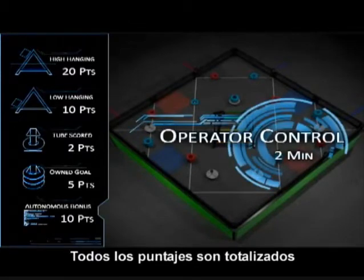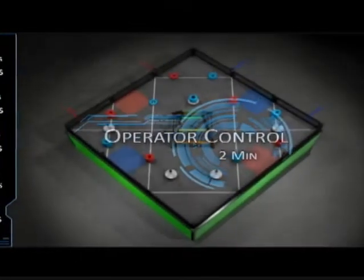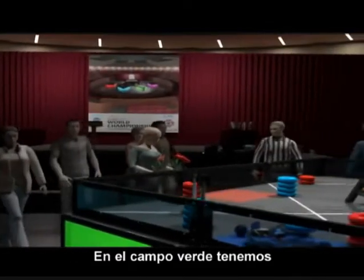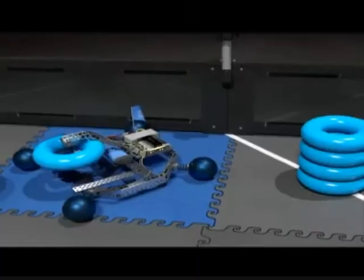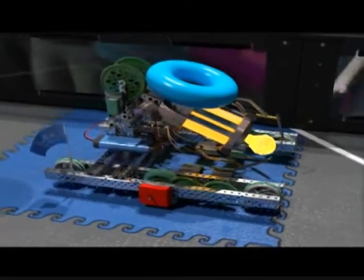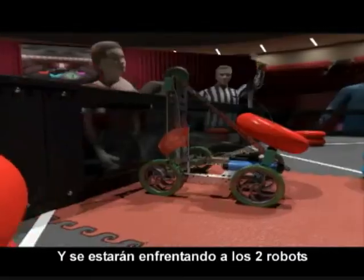All scores are calculated immediately after the 2 minute match. Let's see how a match is played. On the green field we have match number 105. We've got 2 robots on the blue alliance, and they'll be facing the 2 robots forming the red alliance.